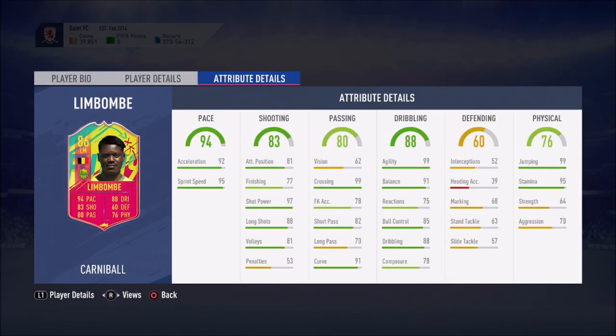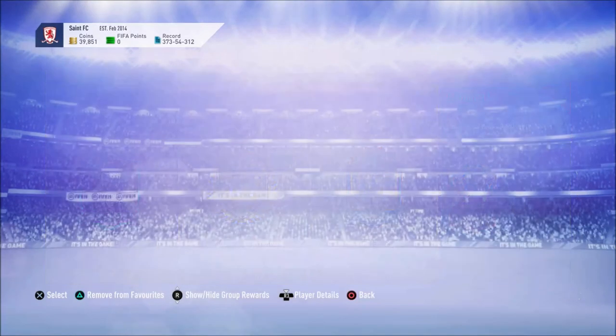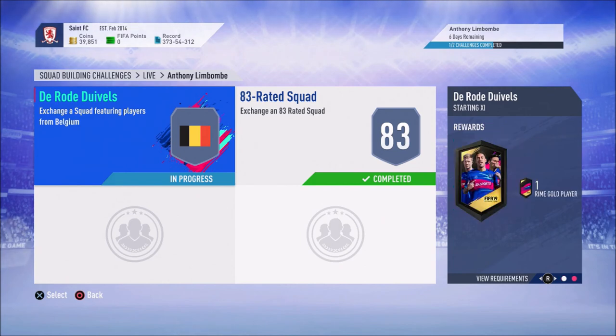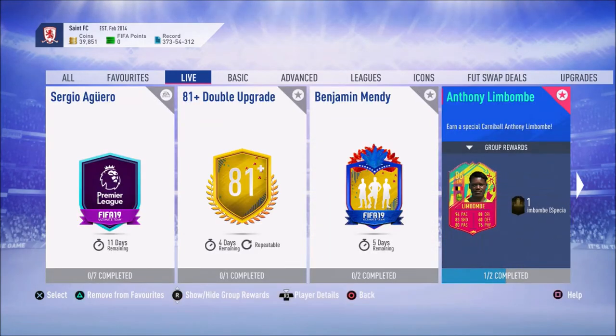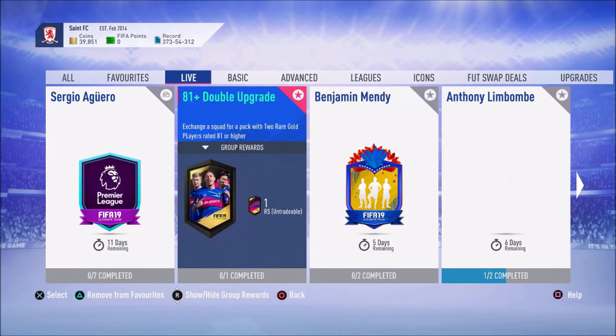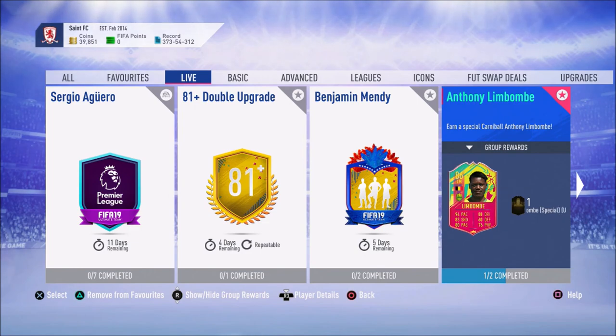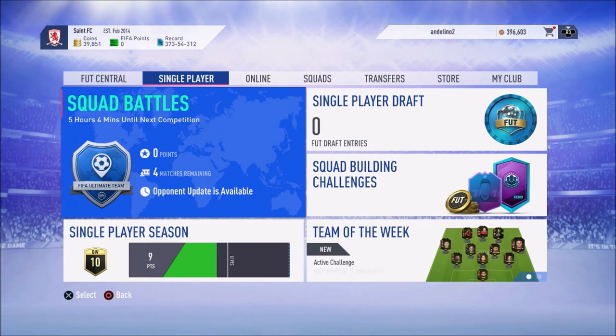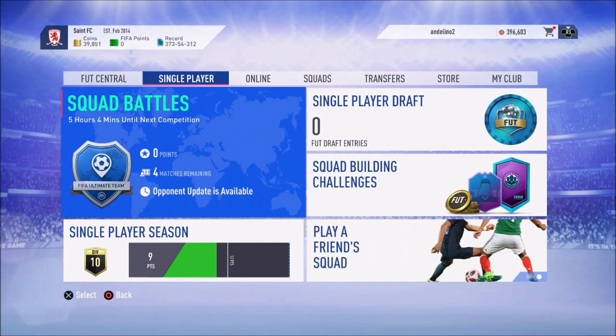Five star weak foot. He would fit on my team, but is he worth it? You have to give an 84-rated squad with two in-forms for a 45k pack. I'm not sure I want to do that. Anyway guys, that's going to be it for this video — I hope you enjoyed. Follow me on Instagram, that'll probably be how you find out if I do that Limb Bomb. Hit the like button, subscribe if you're new, and I'll see you in the next video. Thanks for watching.